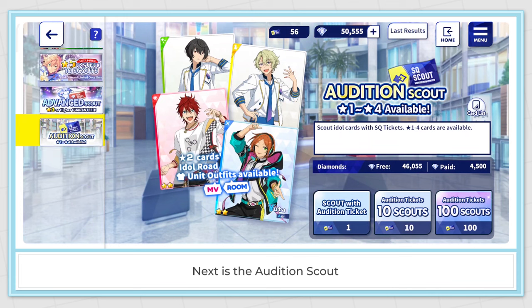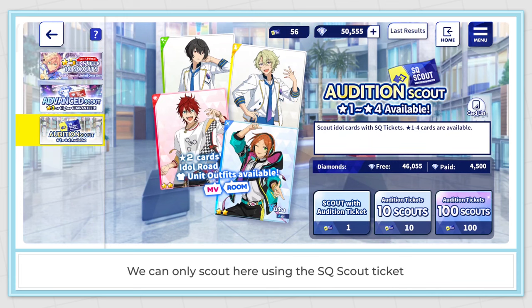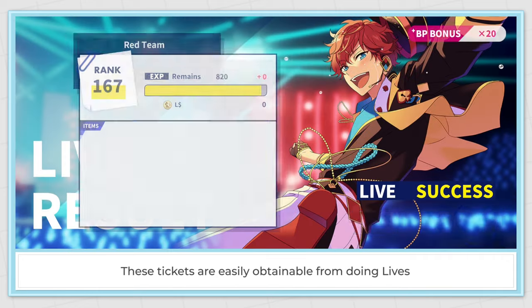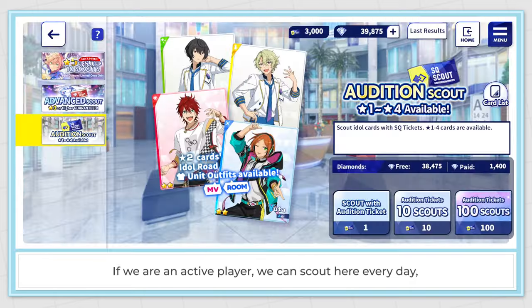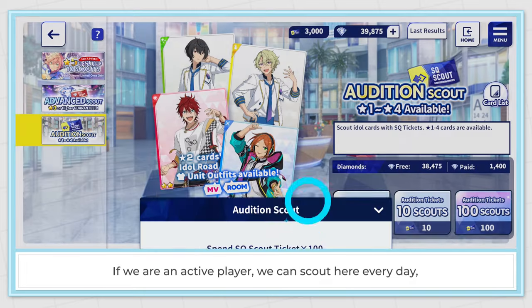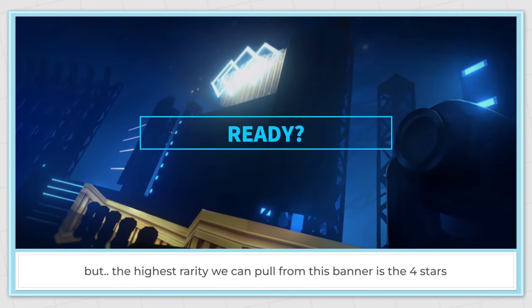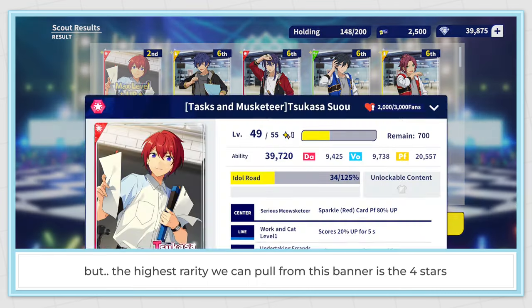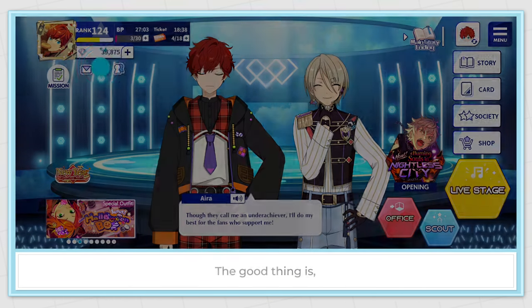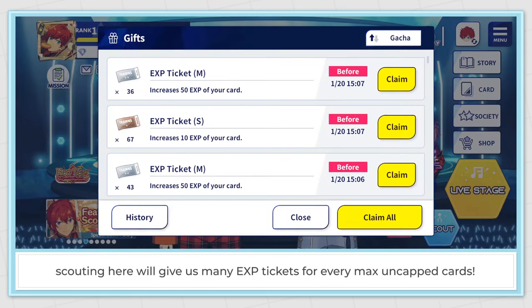Next is the Audition Scout. We can only scout here using the HQ scout ticket. These tickets are easily obtainable from doing lives — if you are an active player, we can scout here every day. But the highest priority we can pull from this banner is 4 stars. The good thing is scouting here will give us many EXP tickets for every max uncapped card.